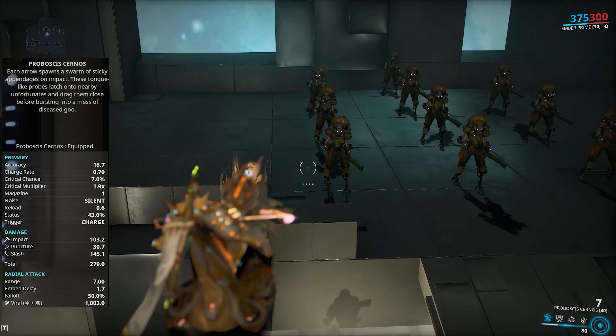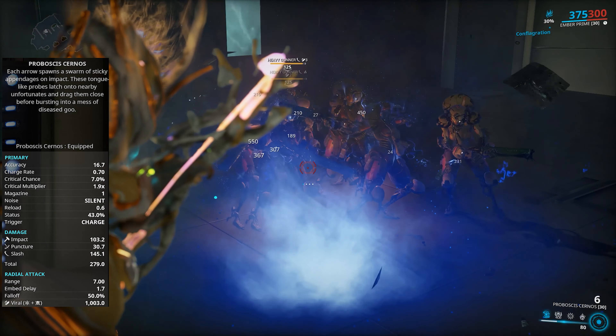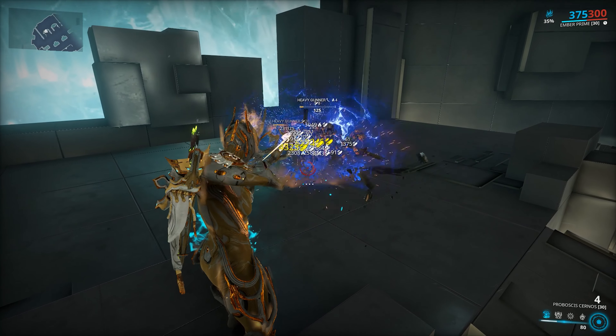Finally my favourite, the Proboscis Cernos, which is an infested bow that shoots tentacles that have an ensnare effect on enemies within a certain radius from the point of impact. Then they explode and deal some corrosive damage. Great on its own or coupling with a melee to quickly clear enemies.